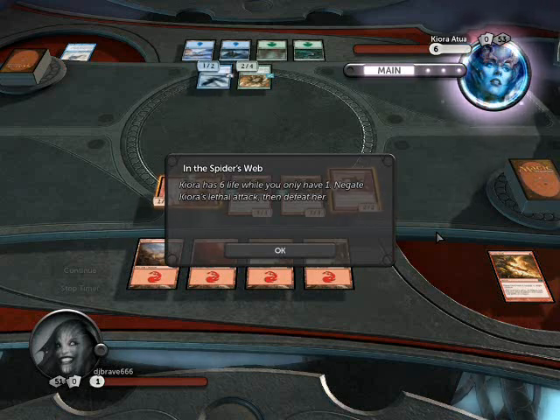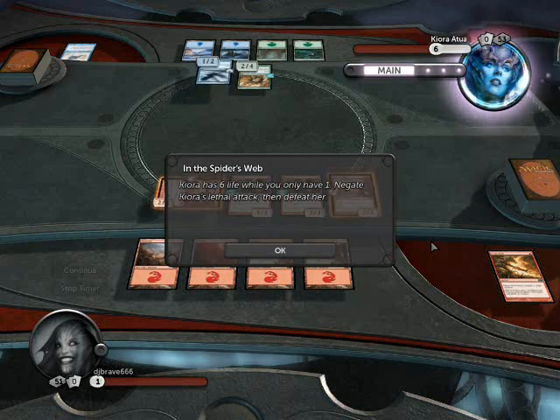Alright, hello potty people. We are back playing Magic the Gathering Duels of the Planeswalker 2012. This is one of the little mini battle challenge things that are in between the main fights. I just clicked on this — I thought it was going to be a full duel, but apparently not. This is Enemy Spider's Web.